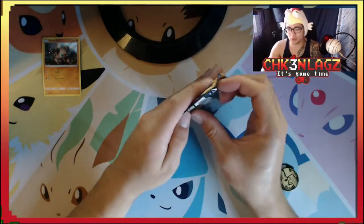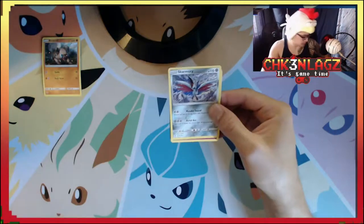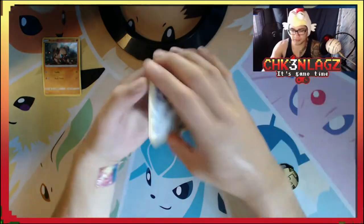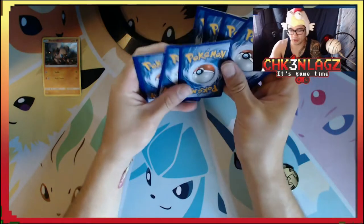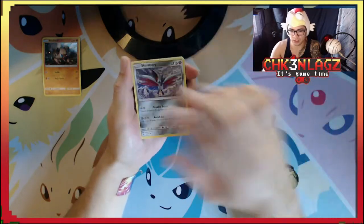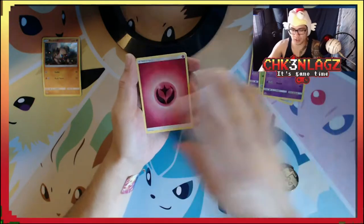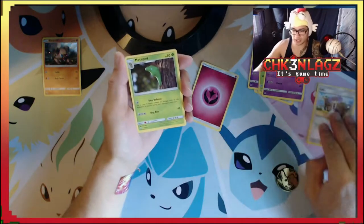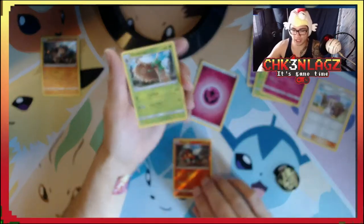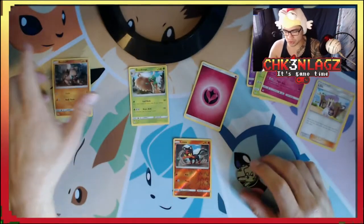Let's crack open Sun and Moon — I've been wanting to open more Sun and Moon. It's a green code, so we're probably not going to get anything great. It's going to be a non-holo, which kind of sucks. We got Skarmory, Cutiefly, Drowzee, Ralts, Grimer, Ralts again, energy, Lillie, Metapod, Granbull reverse holo, Litten, and a Decidueye. So not the best of packs, but still kind of cool.